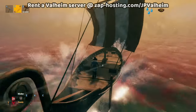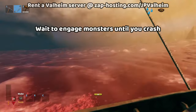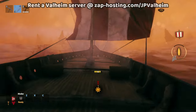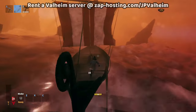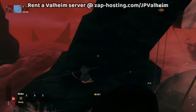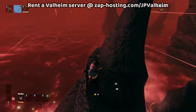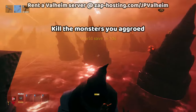Occasionally you'll aggro serpents and some of the flying monsters from the Ashlands. But normally by the time you crash, you're going to be able to run up onto one of these spires. Don't be too picky — just go for the first spire that you find, crash the ship into it, and run up the spire. The spires usually have a particular shape, so you're going to go to the back and then run up to the top.